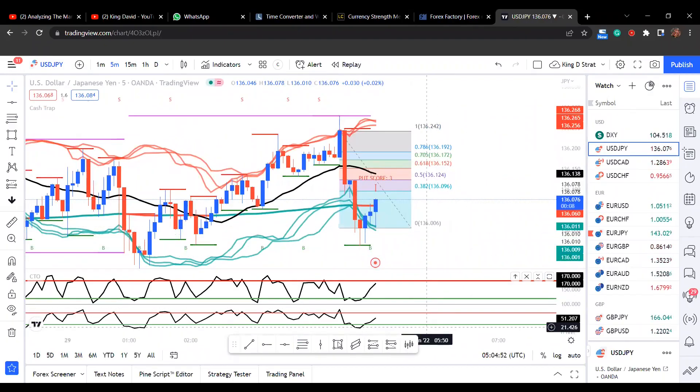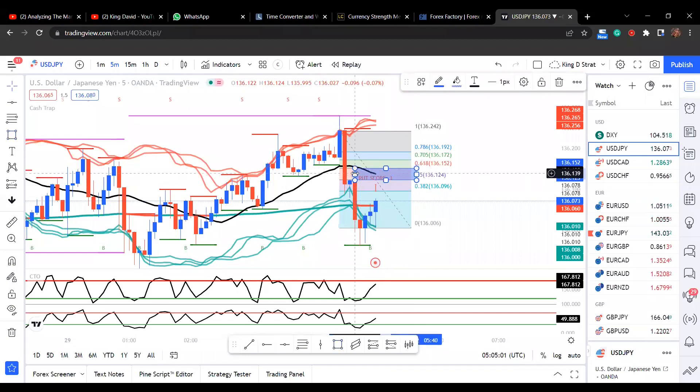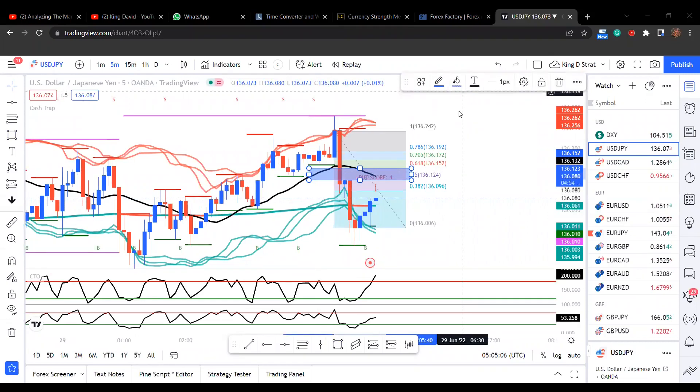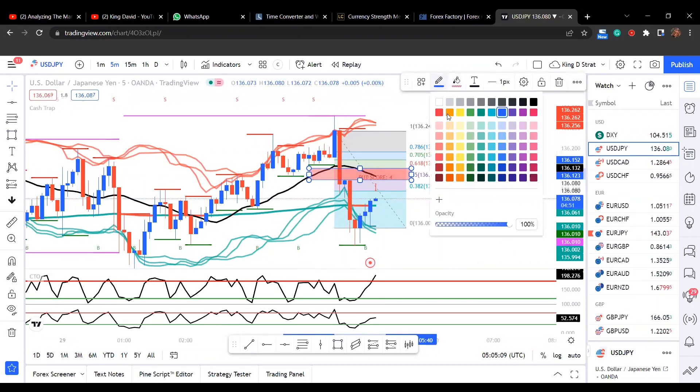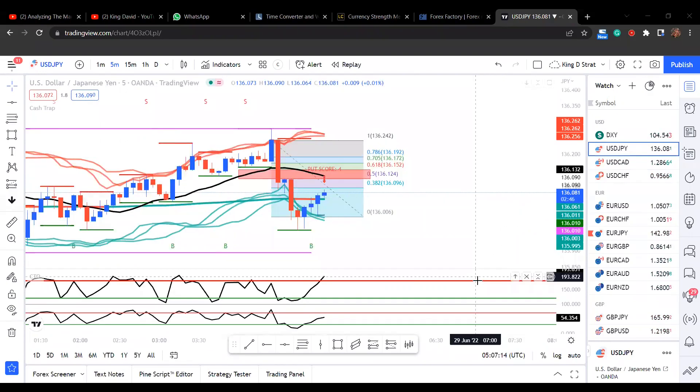Okay yes JPY, let's look for it. Three minutes puts at 124 or above guys. I like it — 124 above, three minutes. But USD/JPY is not yet there, let's wait. 124 above, three minutes puts — we're still waiting.